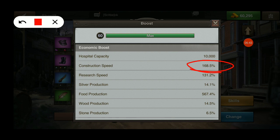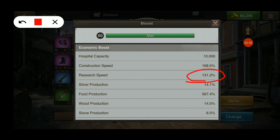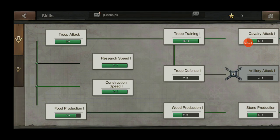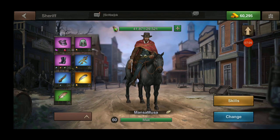Our construction speed has gained about 30-plus points — it was 132, now we're at 168. So just by changing out a few pieces of gear using a single preset, we're able to increase our attributes. Now let's look at research — it was 131.2%. This preset has construction, research, training, and gathering maxed out.